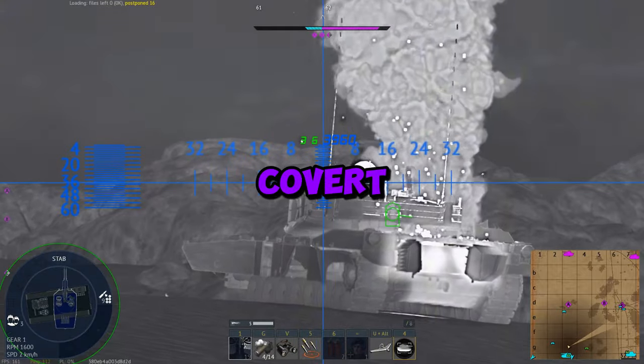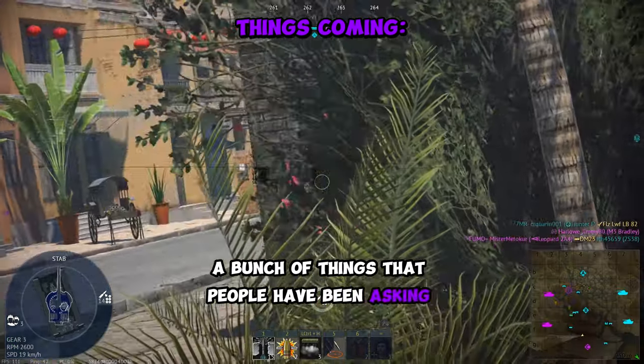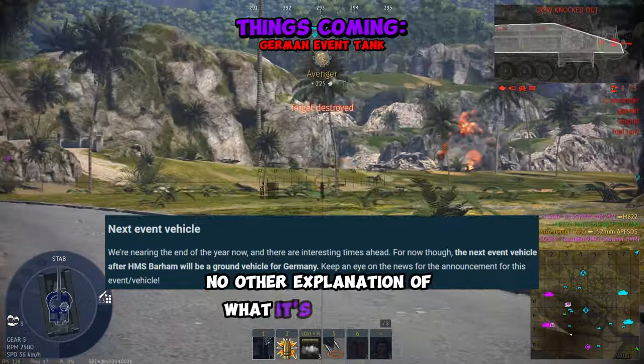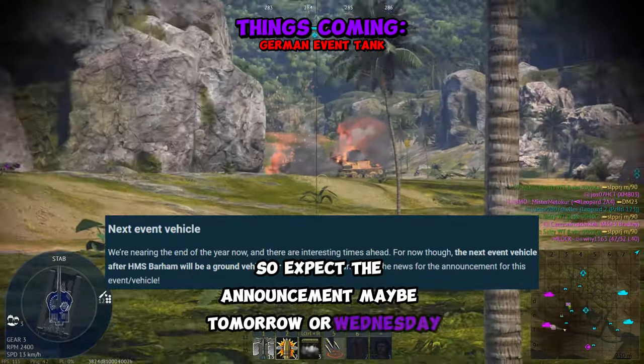Gaijin just made a massive announcement from covert disclosures. According to the Gaijin devs, we're getting a bunch of things that people have been asking for for a long time. First up, we know the next event vehicle will be in the German ground tree. They offered up no other explanation of what it's going to be — they just said keep an eye out, so expect the announcement maybe tomorrow or Wednesday.